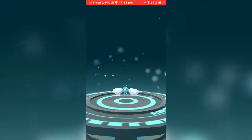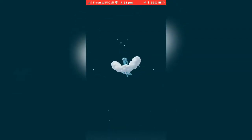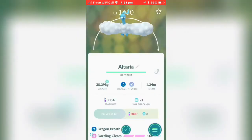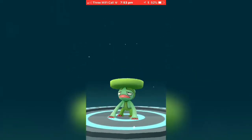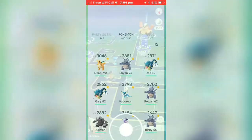Evolving Swablu into Altaria — pretty cool! As you can see right here, it'll be a Pokédex entry. Boom — basically just a bigger Swablu to be honest, but it's pretty cool. 400 candies worked hard to get that. 1650 CP. We also have a Lotad evolving — its last evolution is actually really funny. I can't even remember what this one is called, but I remember what it looks like. Boom — the lily pad looks exactly the same on its head. Pokédex entry right there — it's pretty flipping cute. Lombre, that's it!